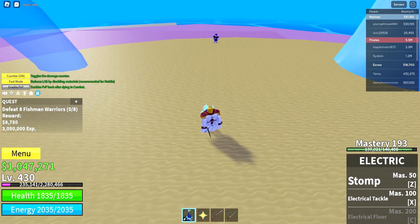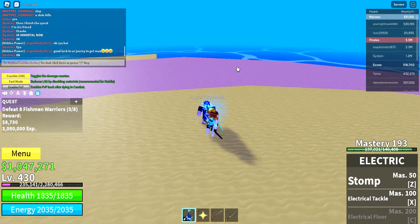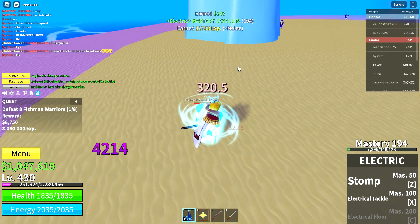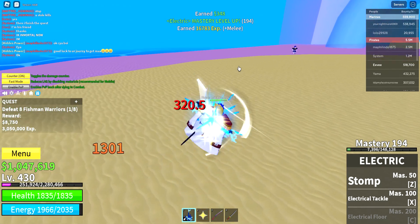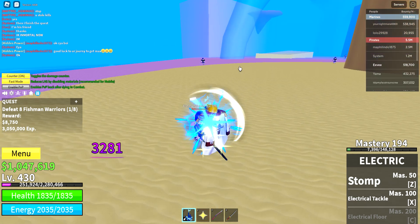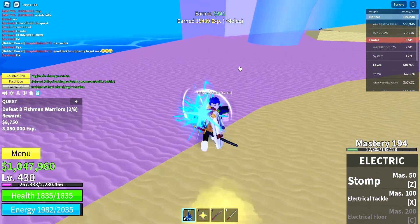One thing you can use here is an auto clicker. My light fruit is already maxed out. I want to upgrade my electric — electric mastery leveled up, showing 197 and 94. Let's just wait while I grind.